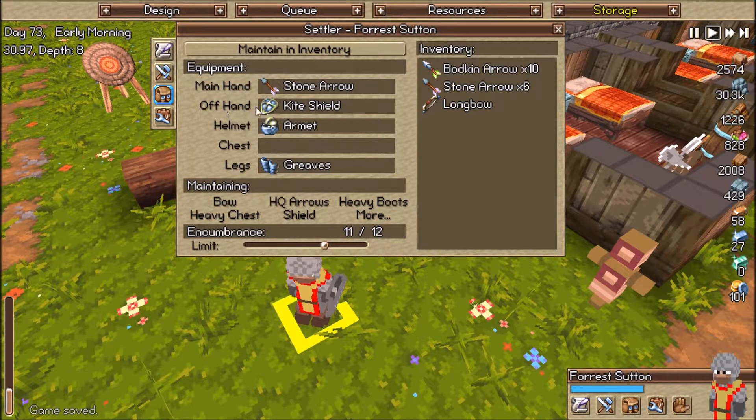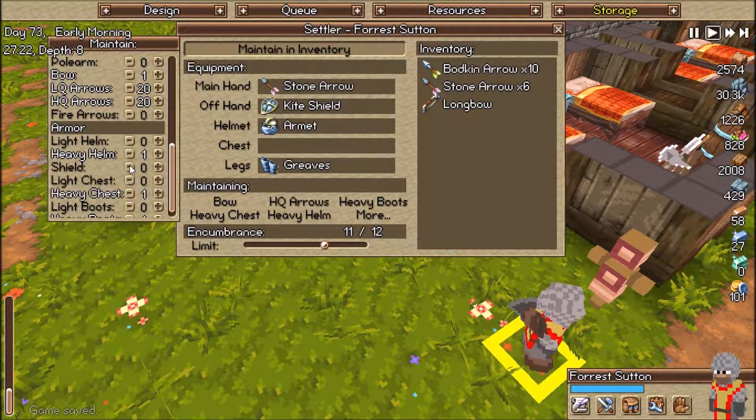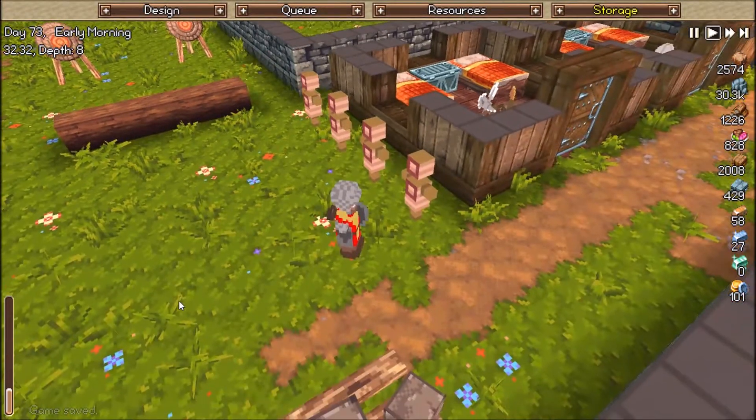So when you go into the main inventory and take away the shield, he'll put on the bow and he'll actually start practicing.